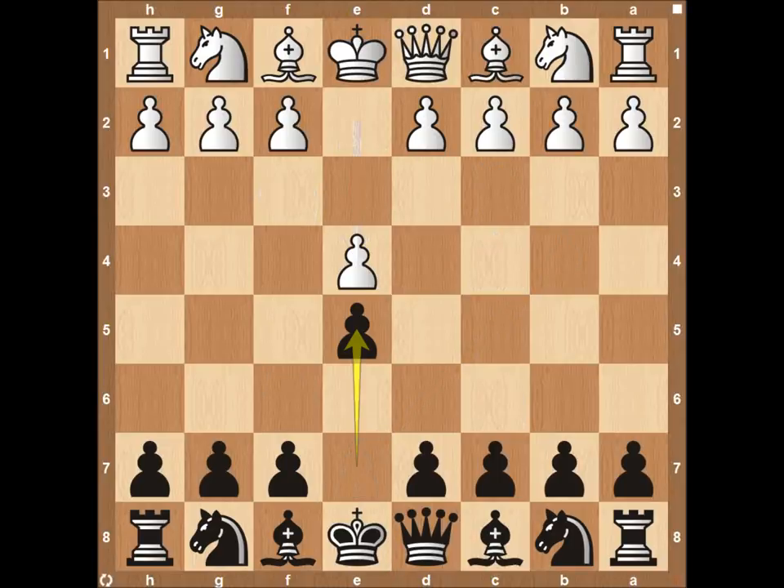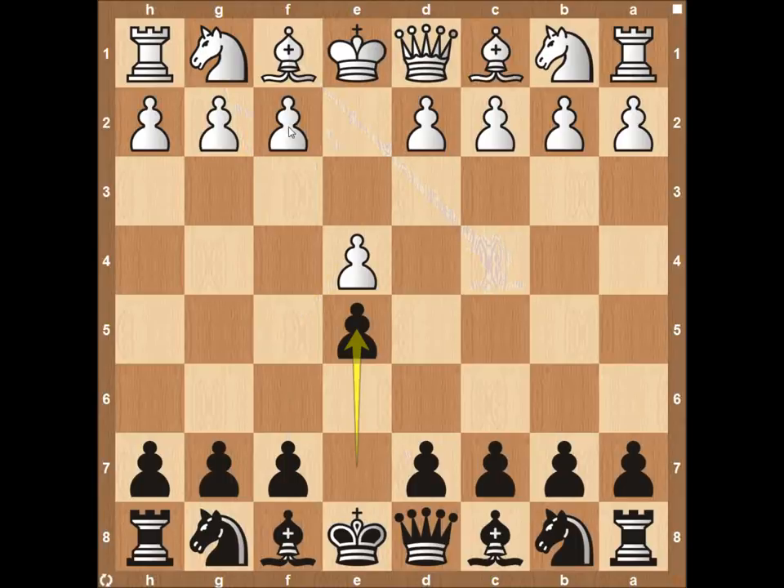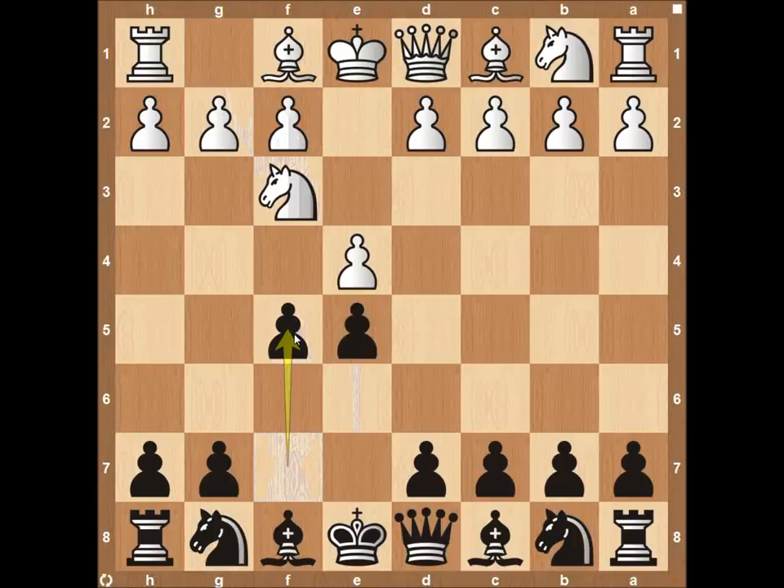Another option is knight to f3, which gets into the Latvian gambit — a different opening and one of my favorites — where black just takes on e4 with the pawn. If you want to go further down that rabbit trail, it usually starts with knight to f3 first and then pawn to f5, followed by bishop to c4. That's the Latvian gambit, so we won't cover it here, but you can watch the video I made on it. Hopefully you enjoyed this in-depth video on the Calabrese counter gambit — I think it's one of the more comprehensive guides out there. I've used it a lot and really like it. Try it out if your opponent plays the Italian game. Thanks for watching — let me know what you think, and I'll see you in the next video.